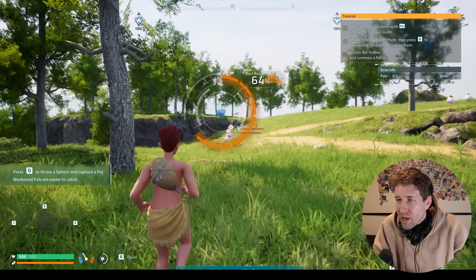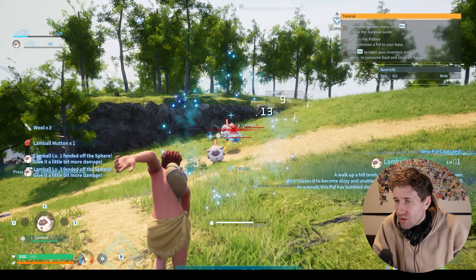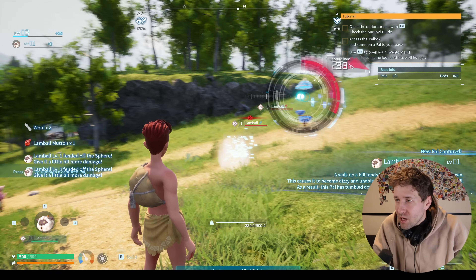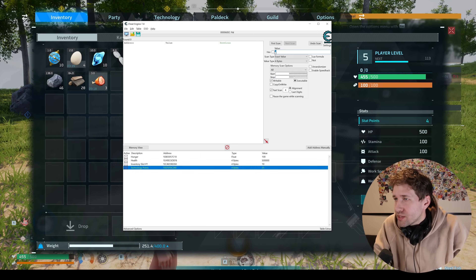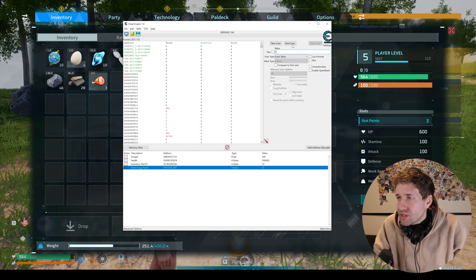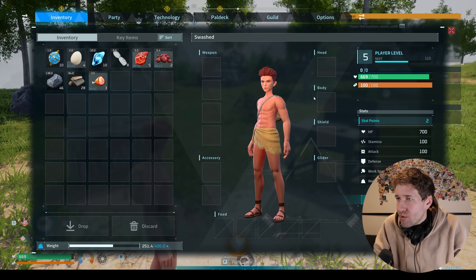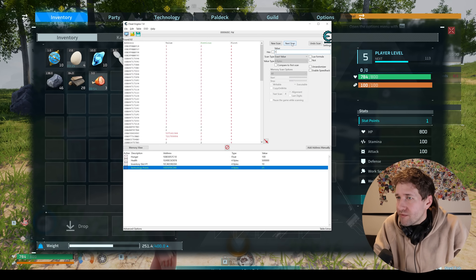Now that we have infinite pal spheres we can go catch a bunch of them to get some XP and level up. Now that we've leveled up a bit we have four stat points. We're going to scan for the value of four, spend one stat point, scan for three, spend one, scan for two, spend one, then scan for one.